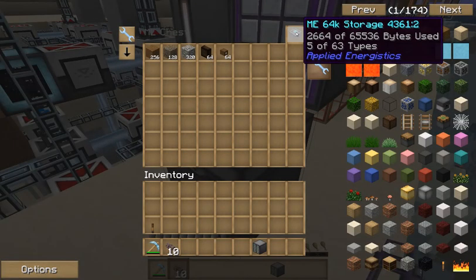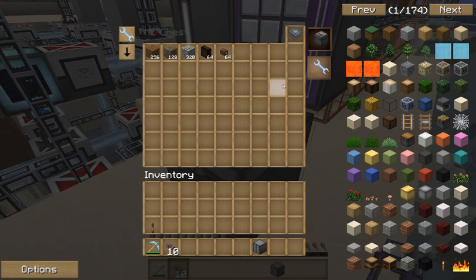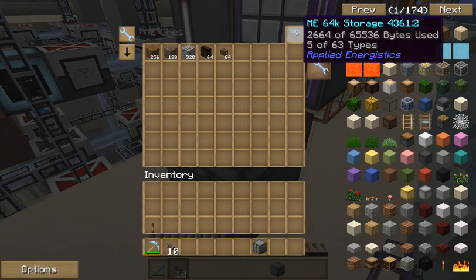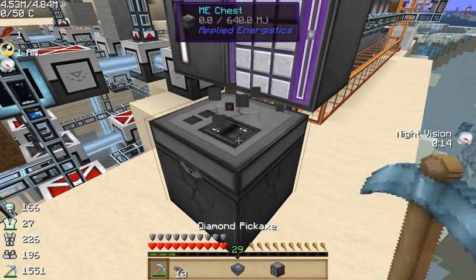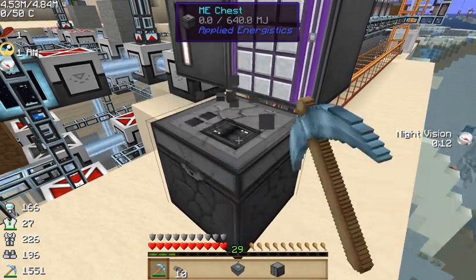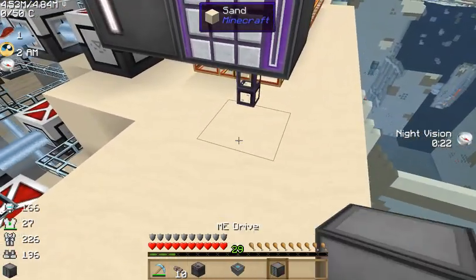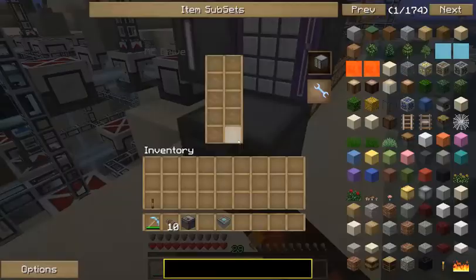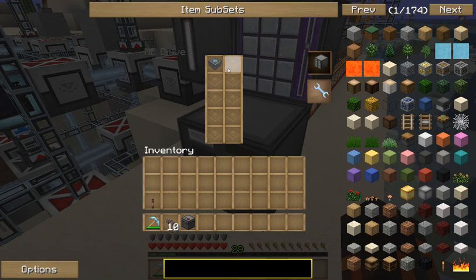Now that we have this here, as you can see it's already holding stuff in this drive, and it's just like having one ginormous chest. But instead of that, if we get rid of this and replace the ME chest with an ME drive — which is what I would recommend doing — you can place that there, and then just put in one of these storage units, and you can fill it with many more. You can have ten in total, which is quite a bit.